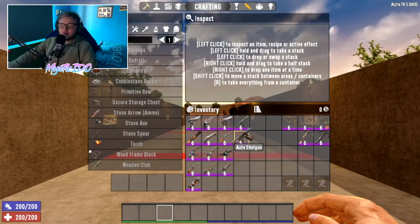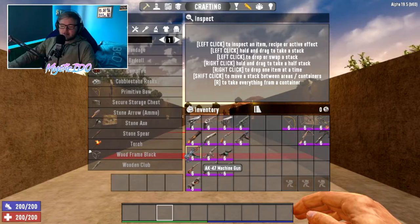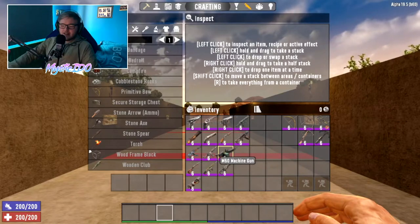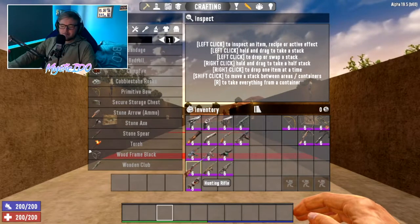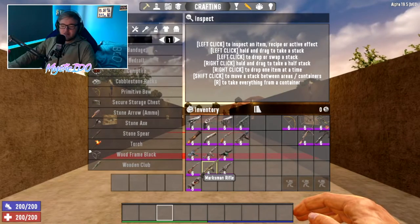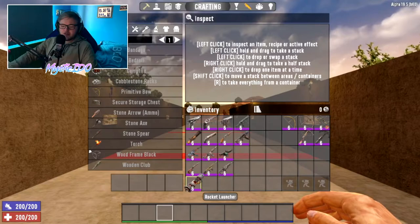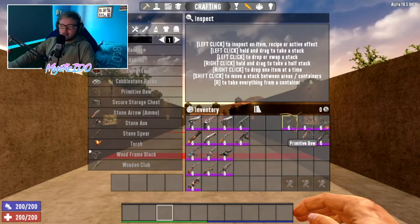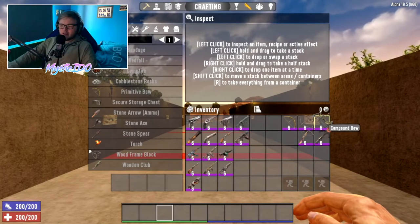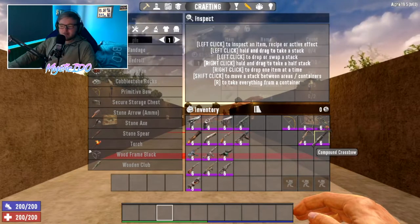The auto shotgun I would put in its own tier because it outshines the pump in almost every category. For the machine guns we have the AK, the tactical assault rifle, and the M60. For the hunting rifle class we have the hunting rifle, the marksman rifle, and the sniper rifle. For the rocket launcher there is only one. For bows we have the primitive bow, wooden bow, and compound bow. For crossbows we have the iron crossbow or the compound crossbow.